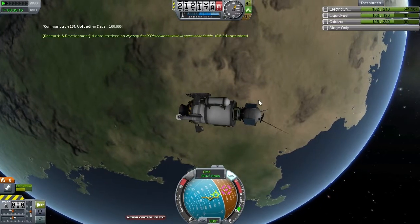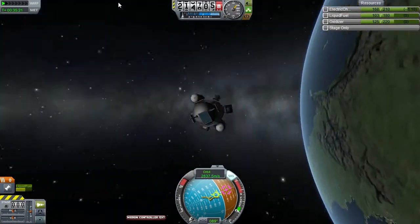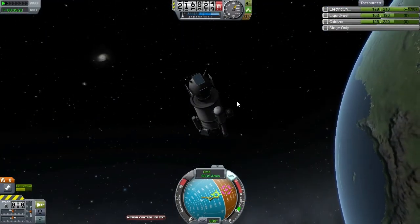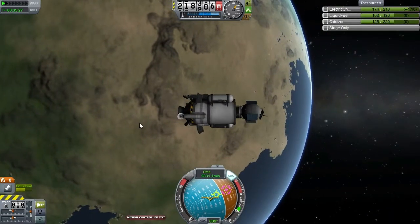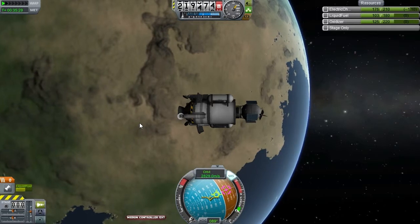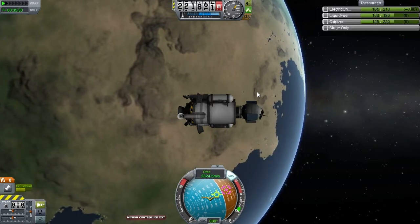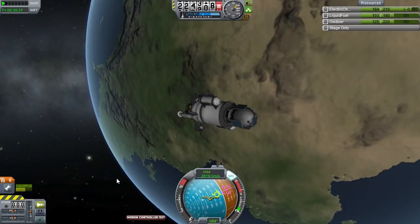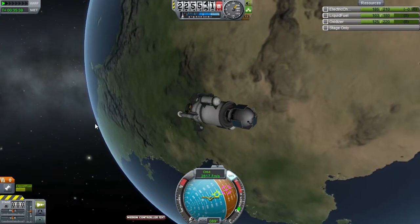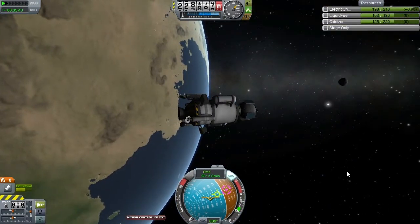We get 1.2 science points and a 40% value for transmitting, because we've done this in the previous missions quite a few times already. We're going to do it anyway, because power — joy of joys — is no longer an issue. We have a rechargeable battery and a full complement of solar panels. I put these solar panels all around the probe core, on all sides and on the top. This is to minimize the chance that due to an unfortunate orientation of the probe, there will be no sunlight reaching the panels and the batteries drain. If the batteries do drain, the probe is dead — you cannot control it.